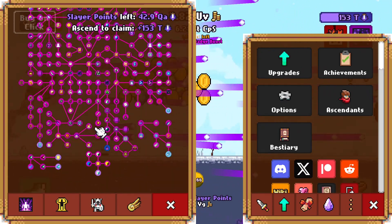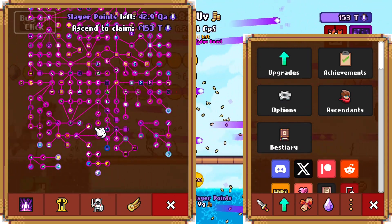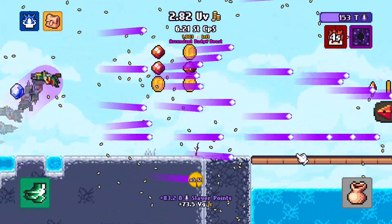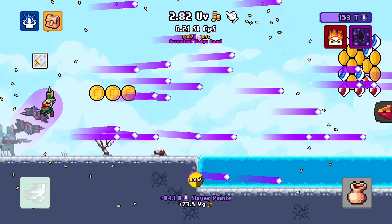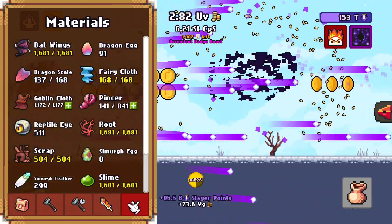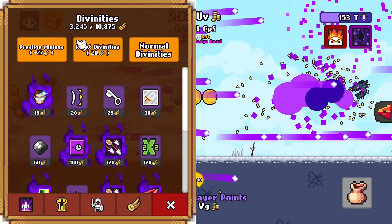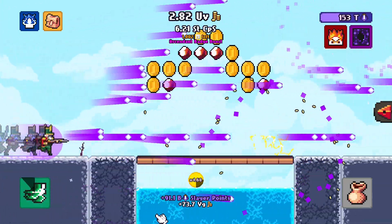The other big thing is getting the equipment, and we got the armor today — so that's kind of where we're going to leave that. Let me also look at my divinity points because I don't know how many I have. I have 3,000 divinity points, so we do need to keep that in mind. But you always get more divinity points; they're not going anywhere. Let's just do more stuff.